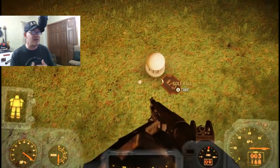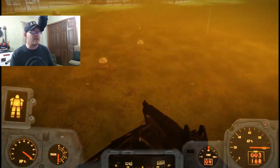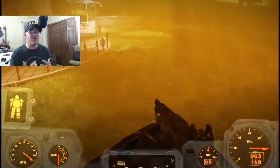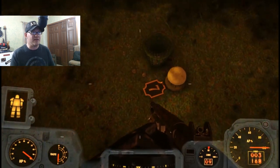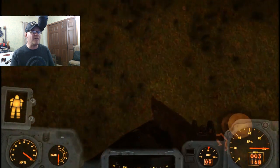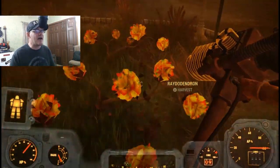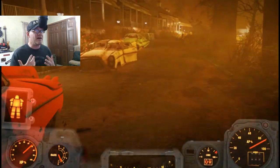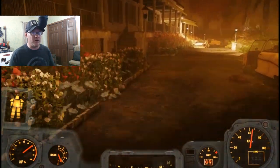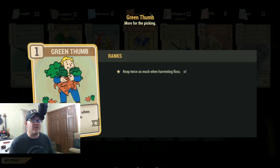There's a putting green close to the service entrance you can run around and grab golf balls from. Baskets usually have four to six golf balls, so it should only take two or three minutes to collect enough. For fluorescent flux, since White Springs is nuked, you just need to find the flowers there — rhododendrons or something like that — and White Springs is littered with them. As you're harvesting those flowers, make sure you have the Green Thumb perk equipped because you'll pick up twice as much.